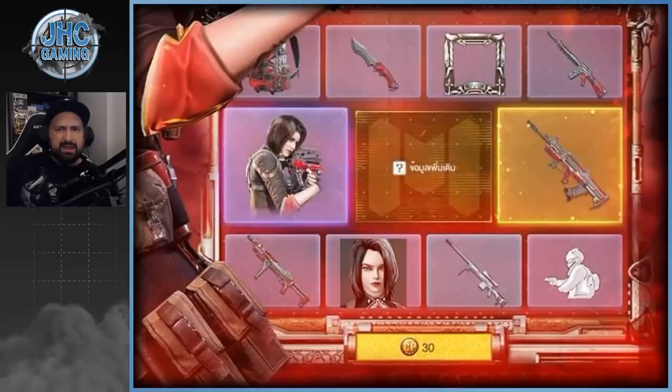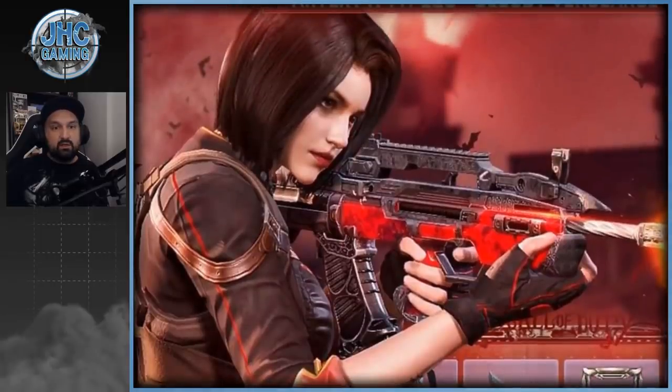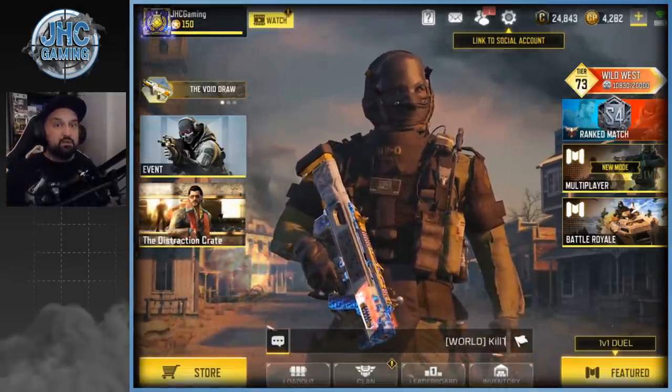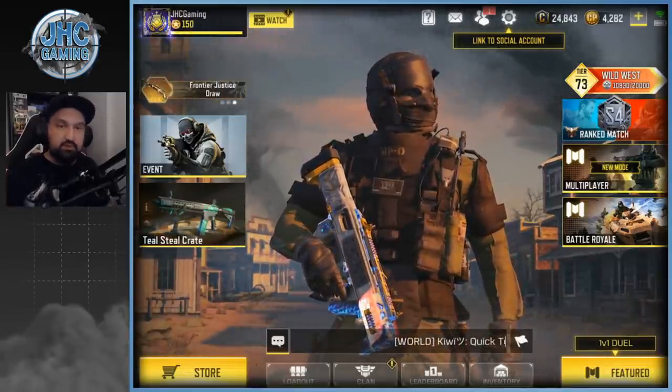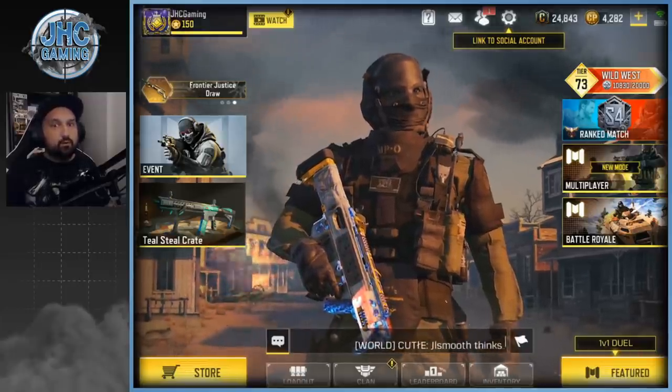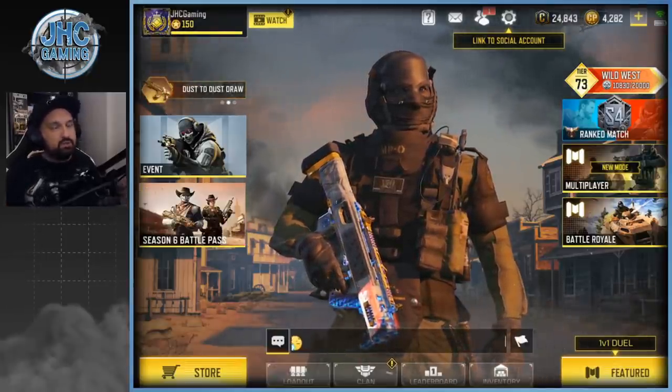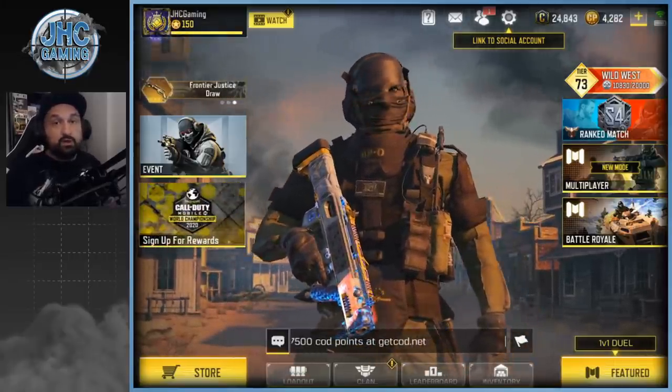It's a shame because the Type 25 just got nerfed really hard to the point where people don't use it anymore, and now they're releasing a legendary skin — really bad timing. If they'd released it a month ago it would have sold way more. The lucky draw also includes a DLQ skin, a soldier skin, a portrait frame, an M16, an emote, and a backpack. The soldier skin is really nice though. We already have three lucky draws going simultaneously — the Void, Dust to Dust, and Frontier Justice — that's four lucky draws in four weeks, plus new crates every week. Not everything is worth it.